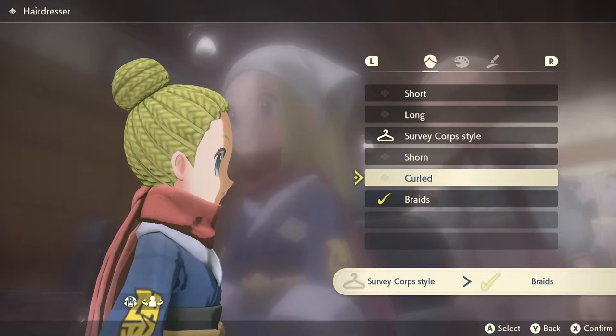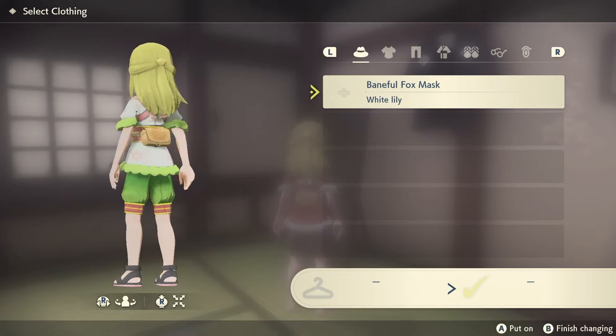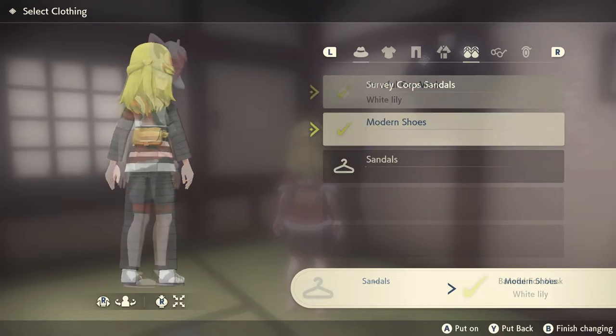So there are 3 different sets of free clothes: the Shaman set, the Modern set, and the Growlithe Kitsune set.